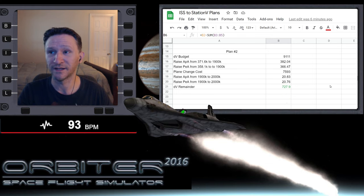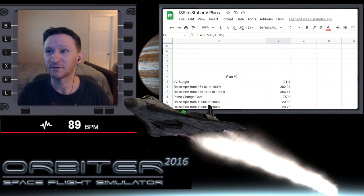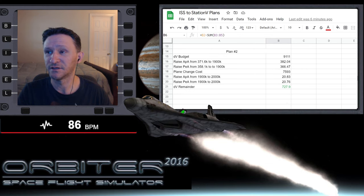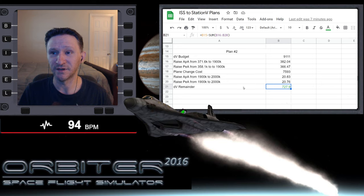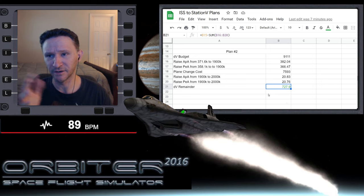We also talked about plan two, which instead of doing a plane change and then raising our orbit, had us first raise our orbit way out, do a plane change, and then finish raising the rest of the way. It's still a very expensive plan, but we would have about 730 meters per second of Delta V left over. There are also variations of this plan we could fly, but this is essentially the idea.